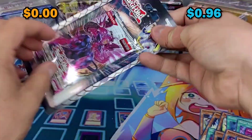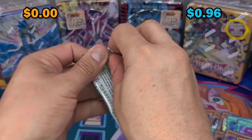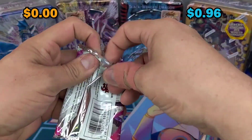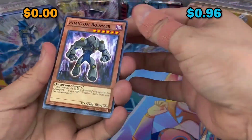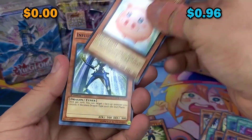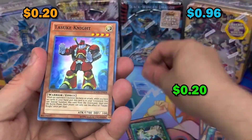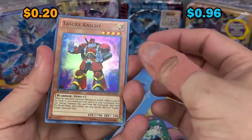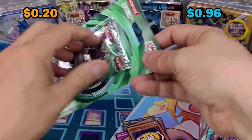Here we go with old school - Galactic Overlord. New school starting out pretty decently. Phantom Bowser - if you ask me, I think I'm like 60% team old school and 40% team new school. Alright, Return of the Duelist.